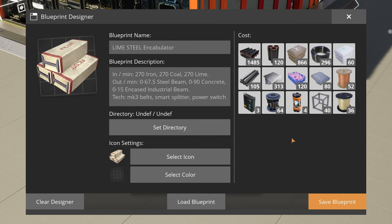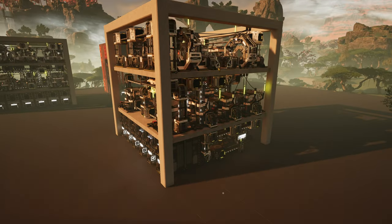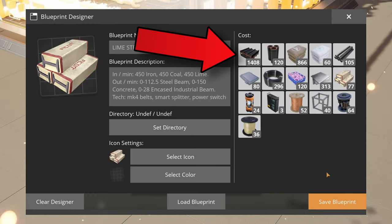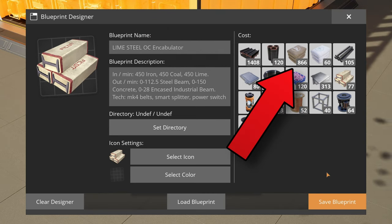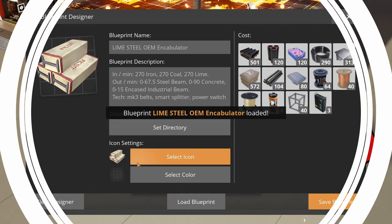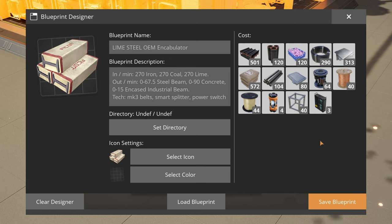To erect this factory, one doesn't require encased industrial beams at all. The next idea was to make an OAM version without exterior. All those fancy painted beams eat around 1000 units of steel beams and quite a bit in concrete and silica departments. So in the end of the day, the OAM version is once again a simplified version with Mark III logistics and minimal exterior.